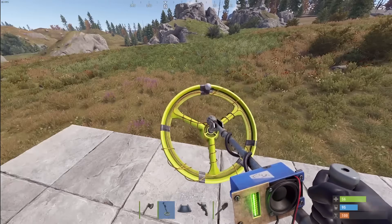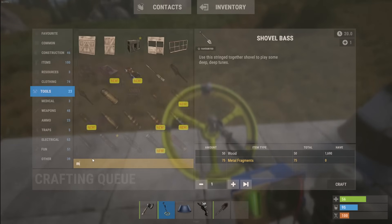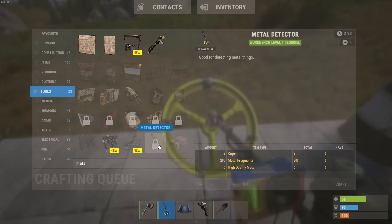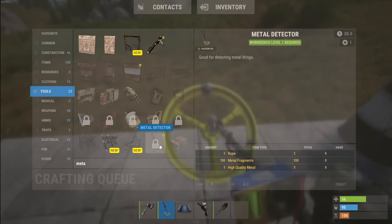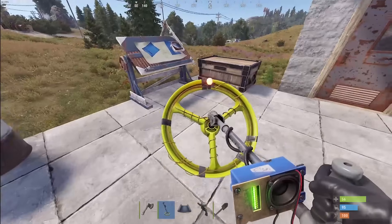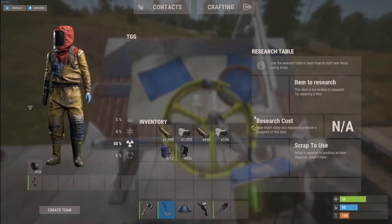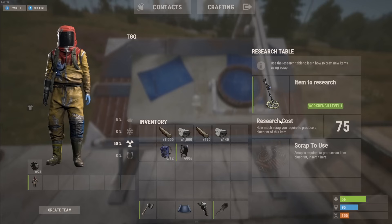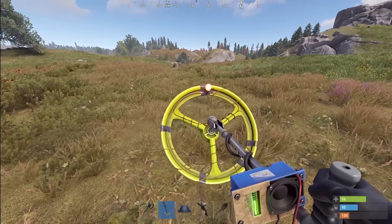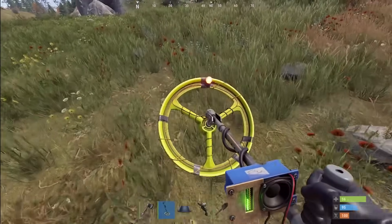You'll see some different lights and sounds going on with the metal detector. It requires workbench level 1, and costs 2 rope, 200 metal fragments, and 5 high quality metal. It costs 75 scrap to research. You've got yellow lights and a sound — as the sound gets louder and the beeps increase, the closer you're getting to something. You can start scanning with right click.